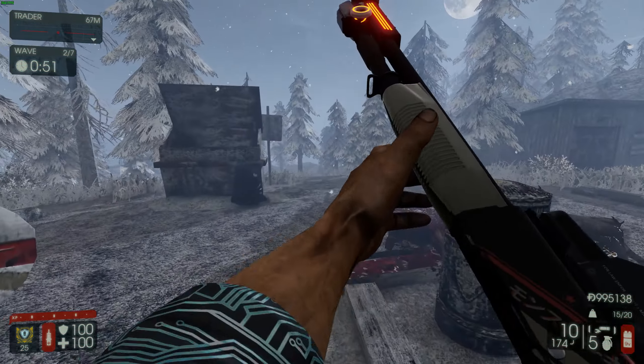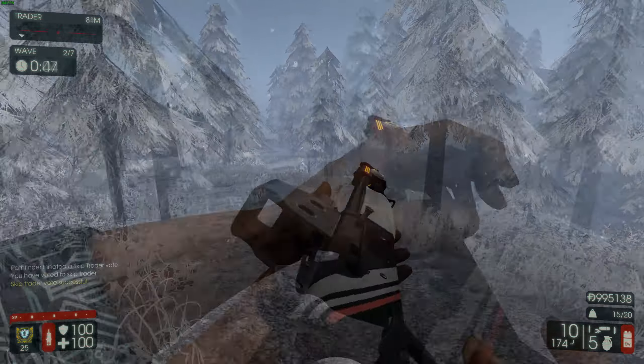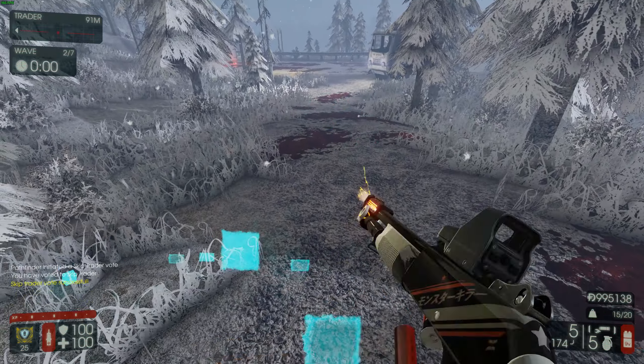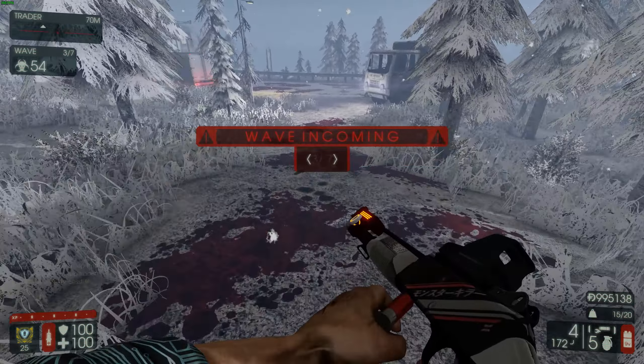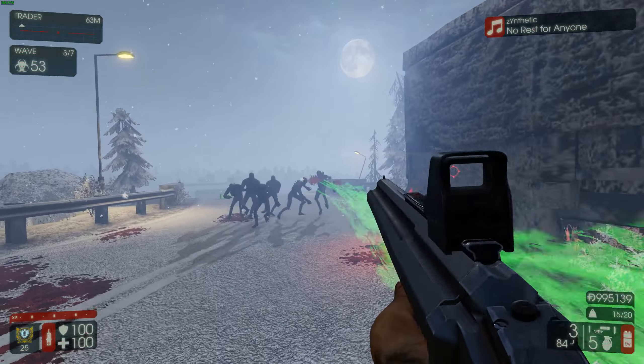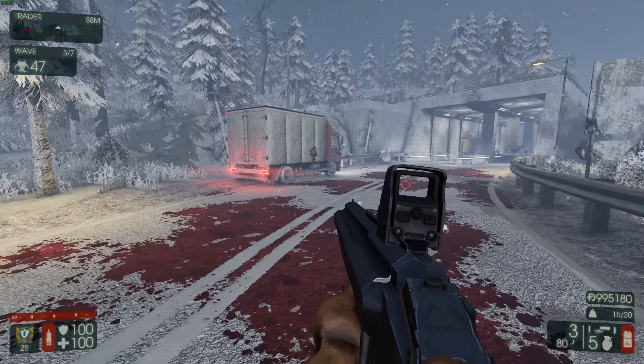It has a holographic sight, which is kind of nice. By the way, these are not my skins — these actually come with the weapon. Let's see what these weapons are gonna be doing. It does something — and it just flings him across the map.